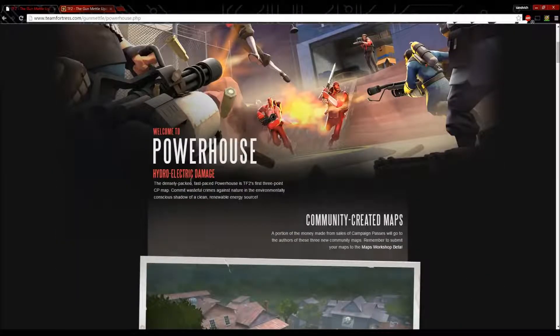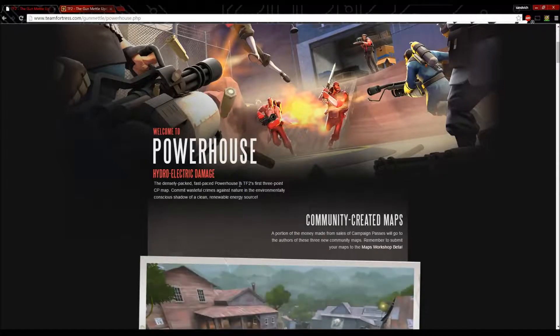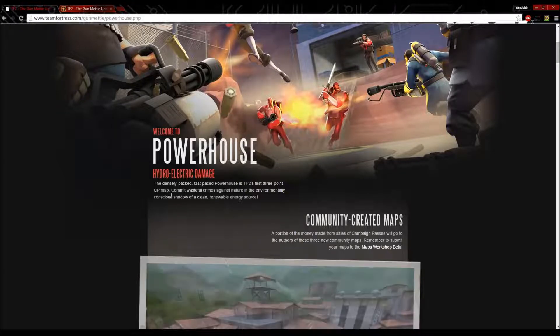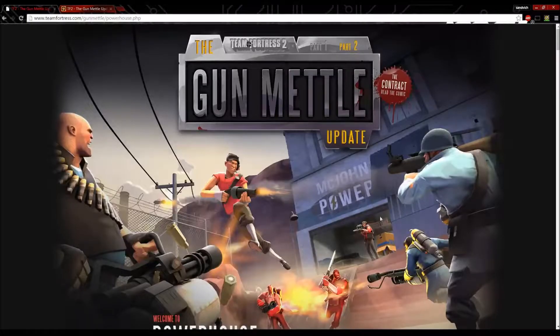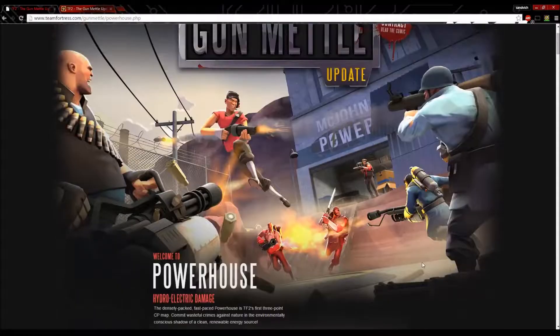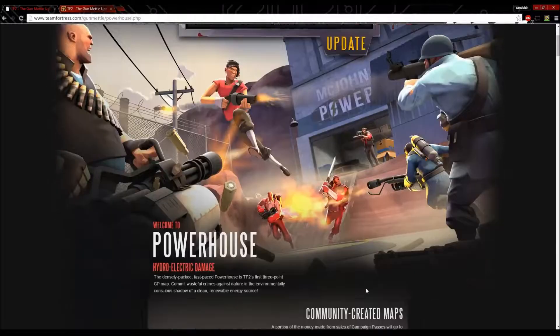Welcome to Powerhouse — Hydroelectric damage. The fast-paced Powerhouse is TF2's first 3CP map. Just a picture here of what appears to be one of the gateways out onto the battlefield.